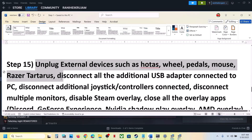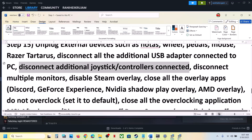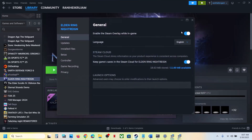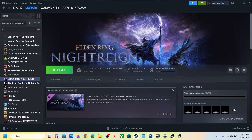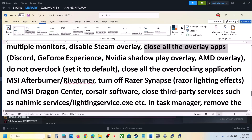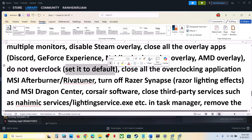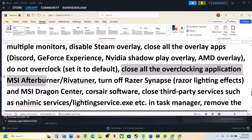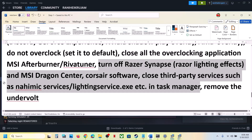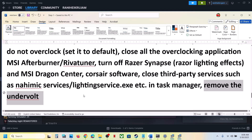The next step is to unplug all external devices — HOTAS, wheels, pedals, USB adapters, extra controllers, dongles — and disconnect multiple monitors, trying on a single monitor. Also disable Steam overlay: right-click the game in Steam, go to Properties, and turn off 'Enable Steam Overlay While in Game'. If you have Discord or the NVIDIA app running, disable their overlays too. Do not overclock — set to default and close all overclocking applications like MSI Afterburner. Close all third-party services and applications, then launch the game.